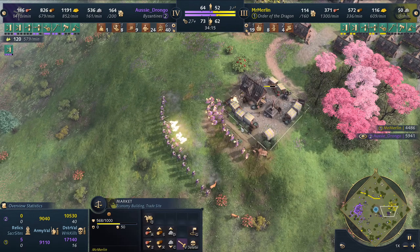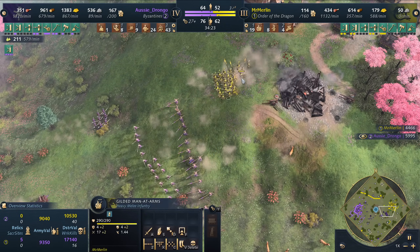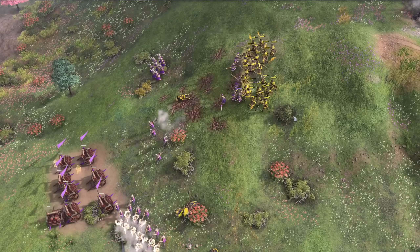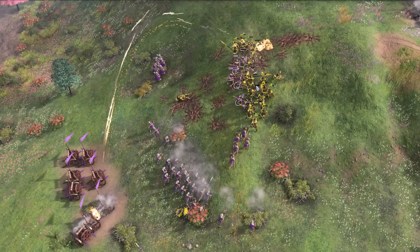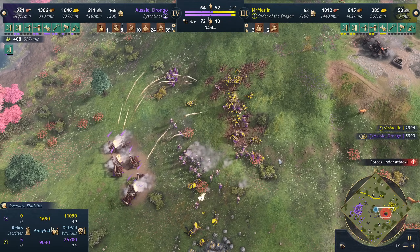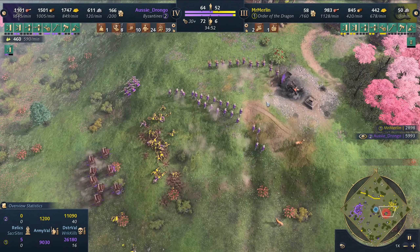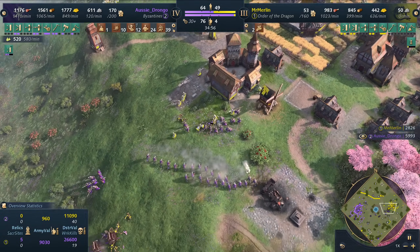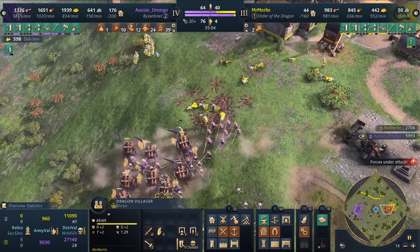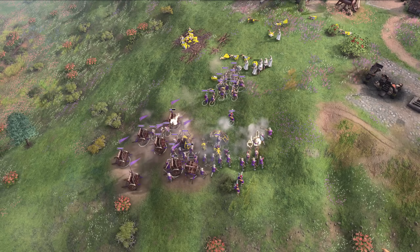We see Drongo moving in, going for the market. Will Mr. Merlin be able to hang on? I'm not sure — he's an age behind. He'd have to do a lot with his Gilded Landsknecht. And here come the Nest of Bees. Drongo is about to unleash fire on the Order of the Dragon. The Dragon usually releases the fire, but not today. The Byzantines are completely controlling the battlefield. Look at that Drongo — did he even lose a unit? He only lost like four of his guys. Merlin is out of control, and we see him sending the Chad Gilded Dragon Villagers into battle. Unfortunately it will be to a fiery, fiery death.